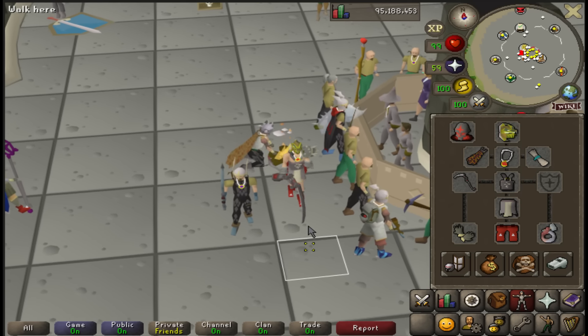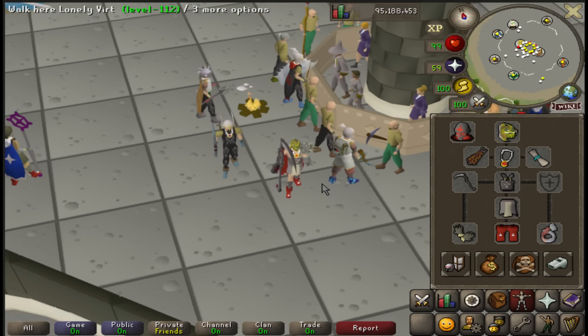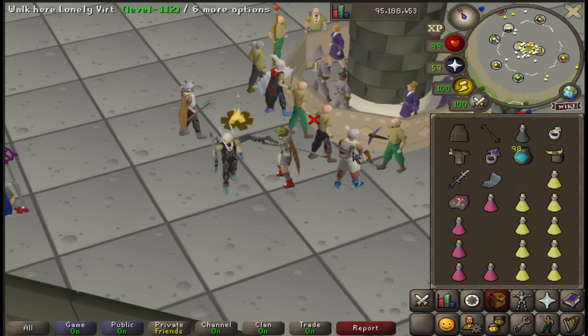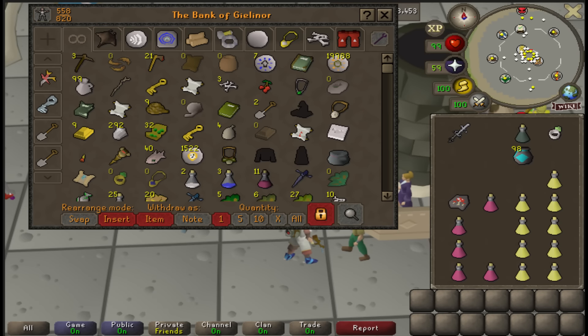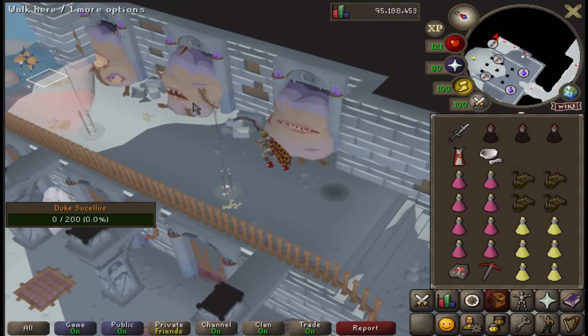Dragon boots! It's the bonfire outfit, inferno cape, boar bond - it'll be good. I'm gonna pop some Dukes. It's very safe, I'm genuinely excited. I've cleared Duke in the main game, got the pet and everything, and now I can do it in Deadman Mode in absolute max.